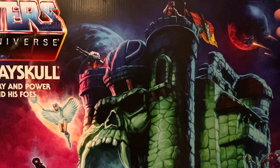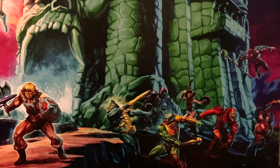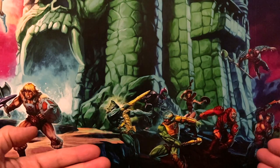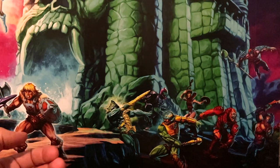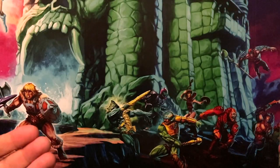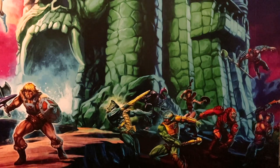We do have the Cosmic Enforcer Zodak sitting up top watching over everyone, and we have some skysleds and a really cool picture of planets in the background. At the base of Castle Greyskull, we have a really neat battle scene with Man-at-Arms, Teela, and Many Faces fending off Merman, Trap Jaw, and Beast Man in this epic battle scene.